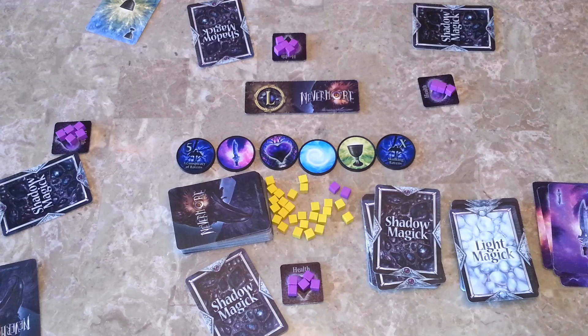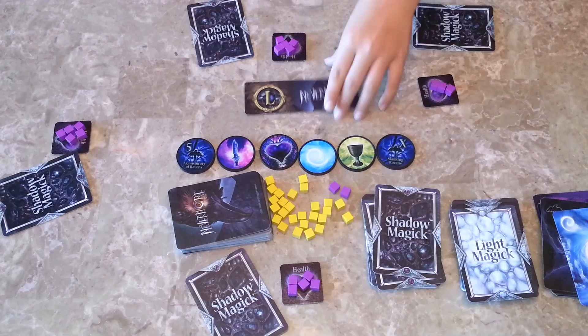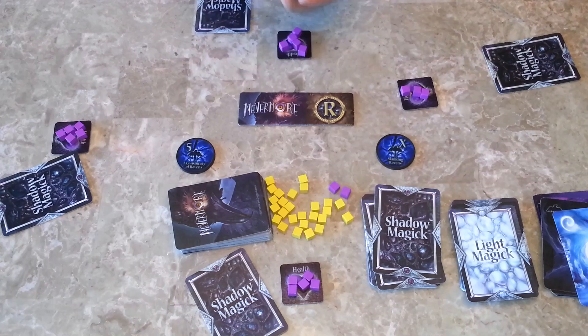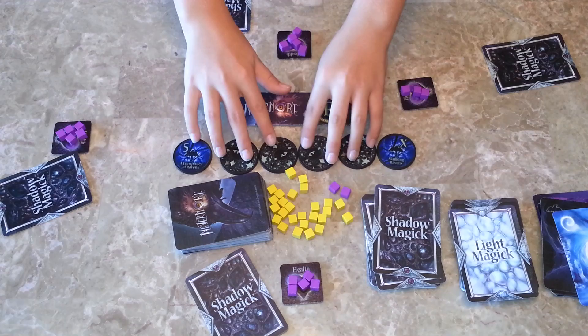When the turn is over, the player to the left becomes the dealer and they deal 5 cards. Also, the turn marker flips over. Everybody keeps their magic cards; health stays the same; victory points stay the same. Then the 4 resolution tokens in the middle — not the Conspiracy or Skulking Ravens — you shuffle them randomly and place them face down. Now you don't know in what order, or when, to play your Ravens.